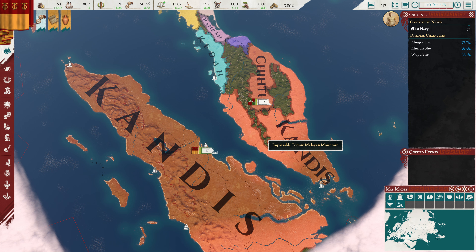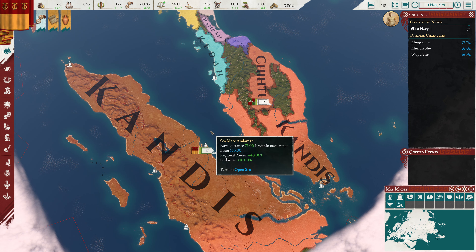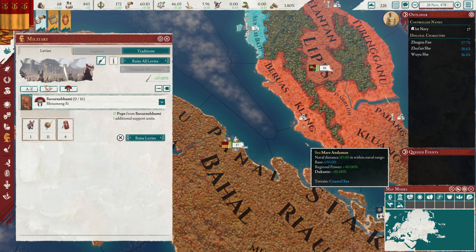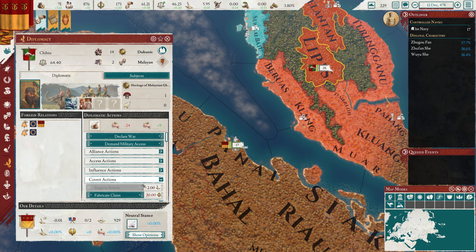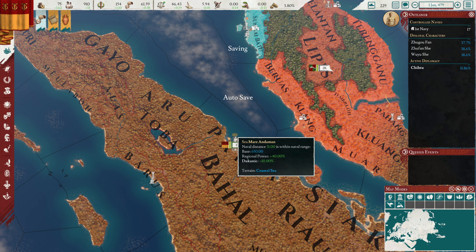We're no longer importing elephants. Our treasury is at 3.76 — we need to get as much gold as we can. I'm wondering if we want to do any strong-arming. It would cost 8 stability and bring us negative — I'm going to do it, and I'm not happy about it. We're no longer importing wood. We're going to need to attack these guys up here, but with our manpower situation we probably don't want to yet. They have a CB but no alliances, so it should be a relatively simple war. We'll fabricate a claim.